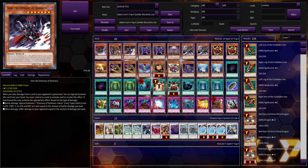The next card is Gorz — the other powerful hand trap played during this timeframe. However, this card was a little bit more restrictive than Chargodia. When you take battle damage from a card in your opponent's position, you can special summon this card from your hand, but you must control no cards to activate and resolve this effect. If summoned this way, you activate the appropriate effect based on the type of damage.